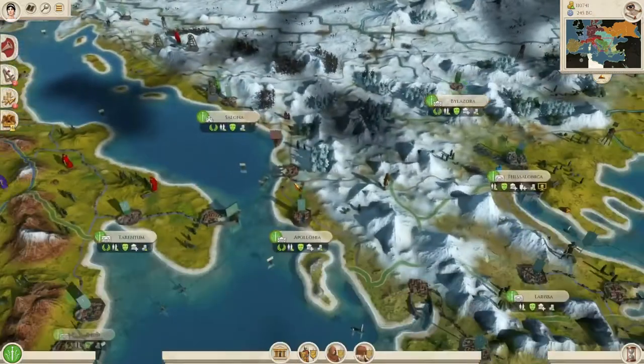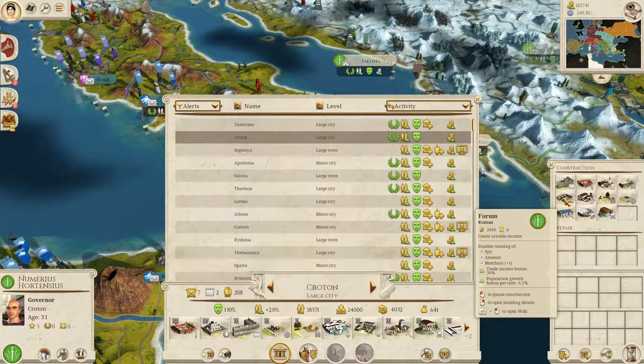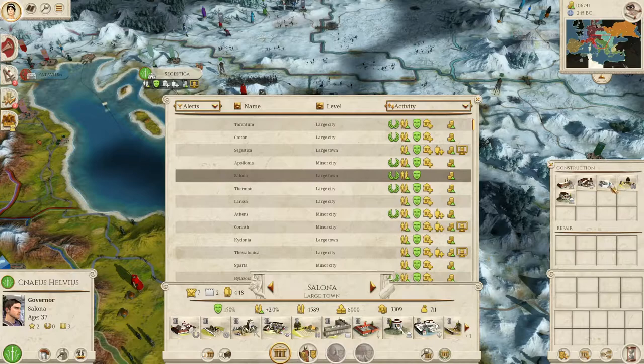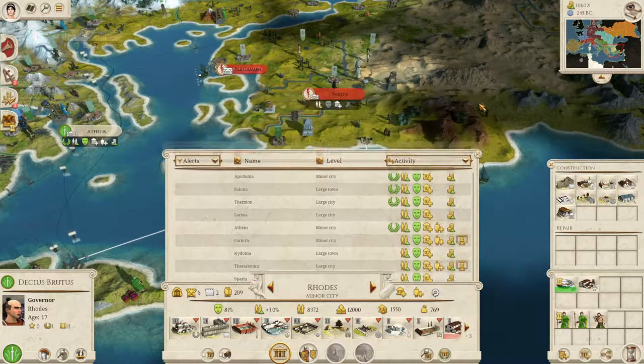Wonder captured. Croton — build some stone walls. Antec on the highway. Salona can build sewers. So Rhodes is upset but they're getting over it. Let's hit end turn. All of our dudes are still inactive and that's okay.